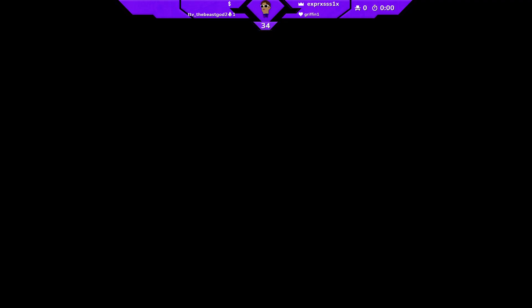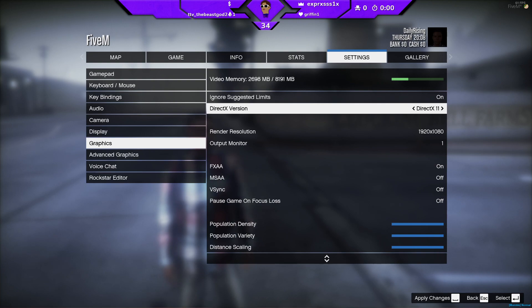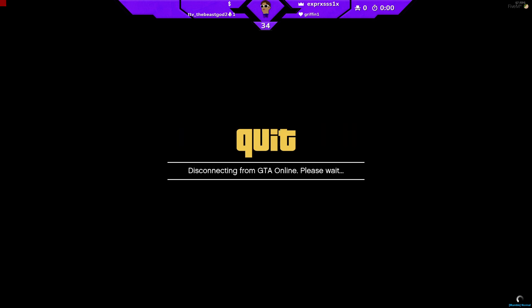What you guys need to do is go to your settings and change your game over to DirectX 11 — go to settings, graphics, and change it to DirectX 11. Game capture should then work for your GTA FiveM. Hopefully this helped people who were having this issue with streaming FiveM. If you enjoyed this video and it helped, make sure you give it a like, subscribe if you're new, turn on that bell, and I'll see you guys in the next one. Peace out, everybody.